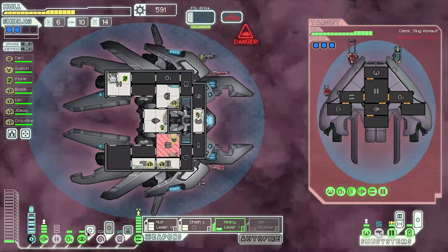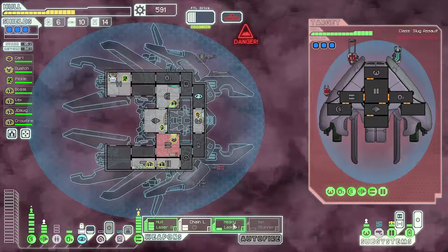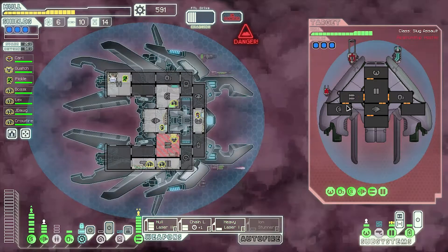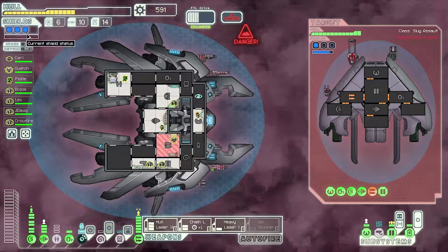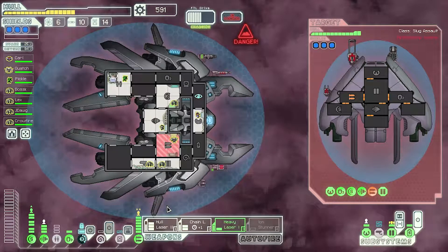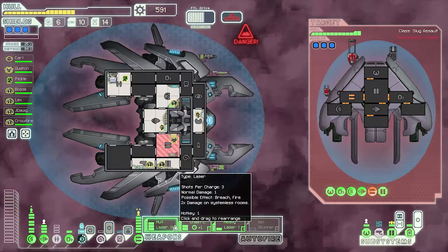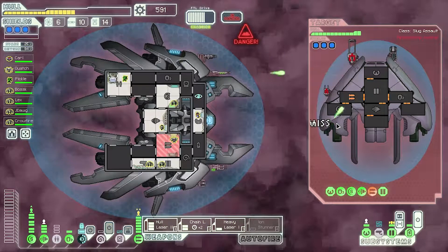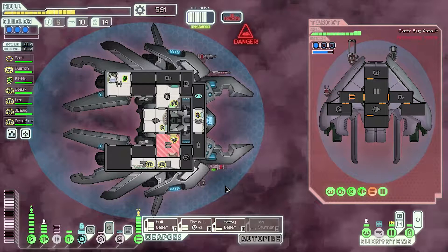The glaive beam can go through basically everything, so that's definitely a priority. We definitely take those weapons offline ASAP. Glaive beams offline — that should be fine, because it can only go through two levels. Come on, next volley. You can see it's fully charged. Luckily they wasted it.